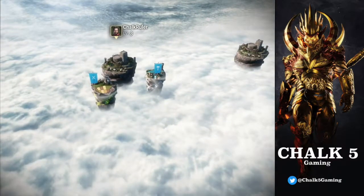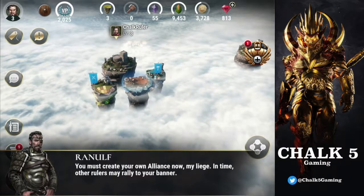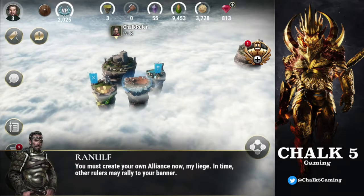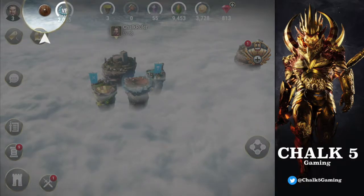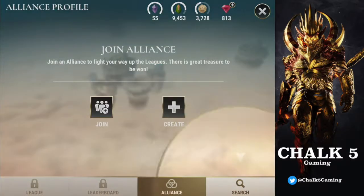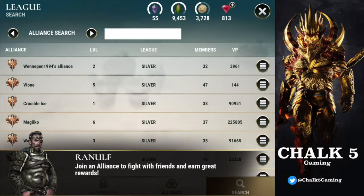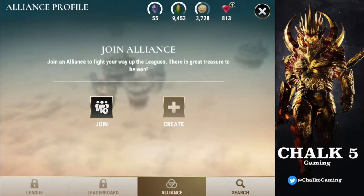Look at that — the island sinks down and joins our castle. Then there's a prompt saying I must create my own alliance so other rulers can rally to my banner. I assume I can create one, but it's making me search — I don't want to do that right now.